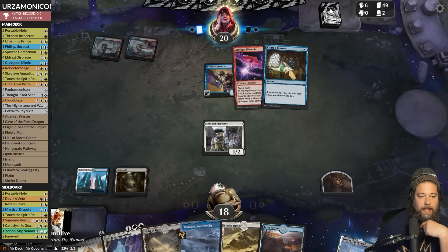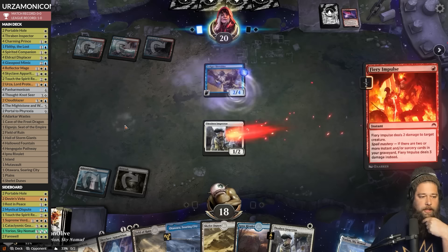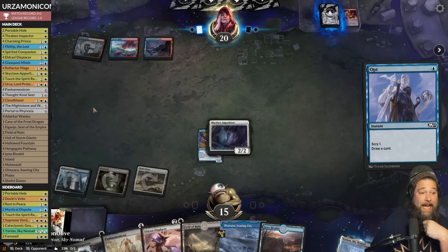Opponent lands and uses Fiery Impulse to Connive the Ledger Shredder. The good news is we have an answer to the Ledger Shredder. The bad news is our opponent has two Arc Light Phoenixes at the top of their deck. Skyclave Apparition to kill the Ledger Shredder. But can we survive two Arc Light Phoenixes? Oh no — are they coming back this turn? If they do we're going to be in a bad spot.